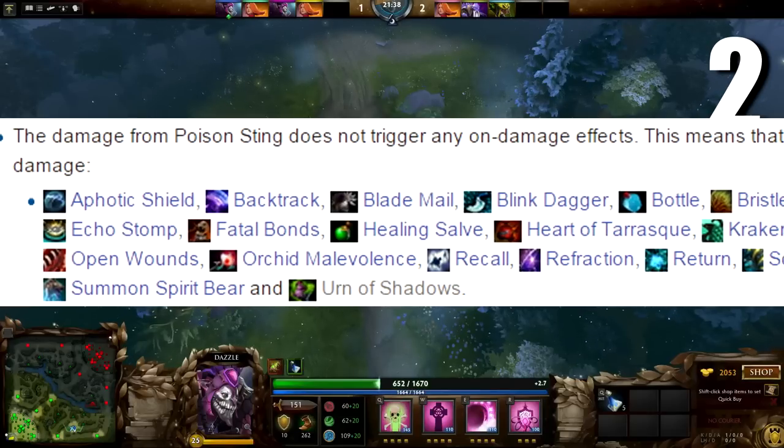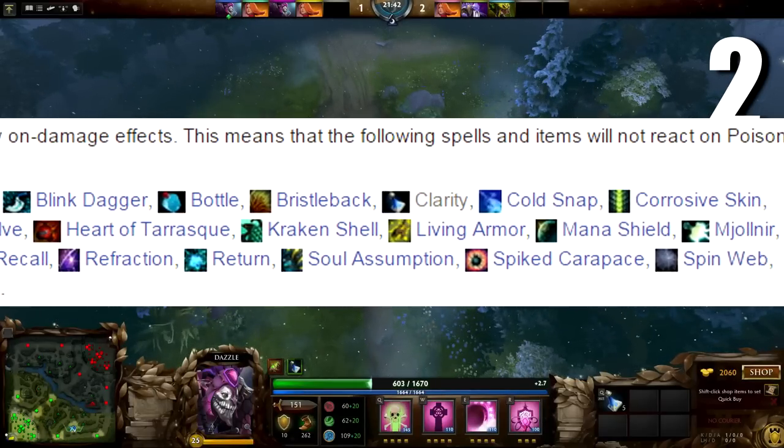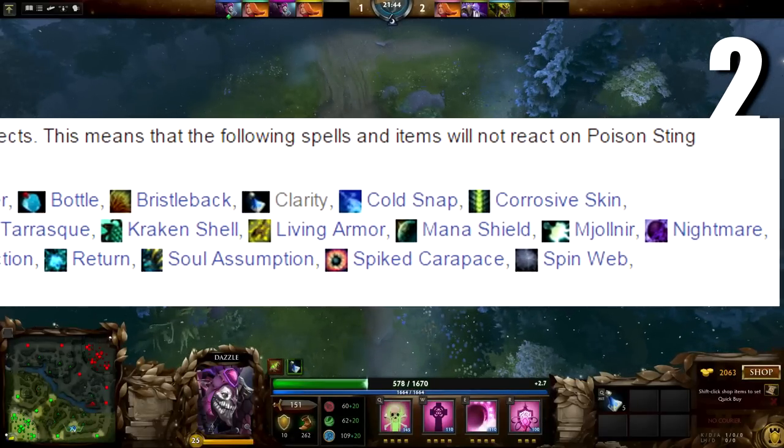Just an extra tidbit: Poison Sting doesn't actually trigger any on-damage effects like Blademail, Blink Dagger, Healing Salve, and so on.